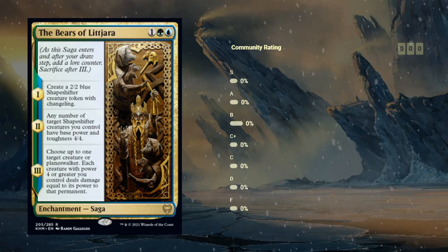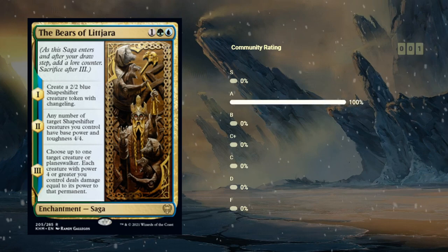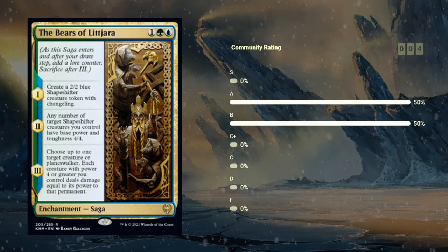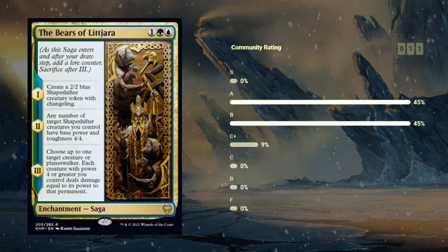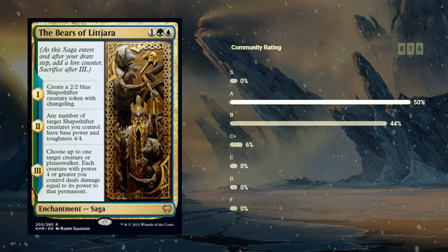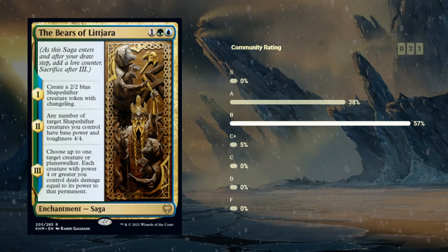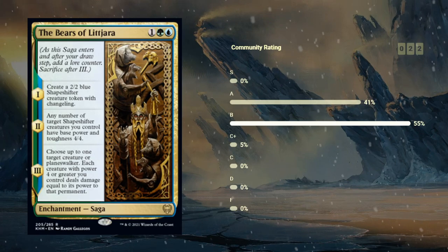Next up we have the Bears of Lejara, a blue-green Saga at rare, which on the first chapter makes a 2/2 blue shapeshifter creature token with changeling. Blue-green is definitely the color combination that cares most about changelings. Then on the second chapter, any number of target shapeshifter creatures we control have base power and toughness 4/4 — so turns all our changelings into 4/4s, which is potentially incredibly powerful. And then on the last chapter, each creature with power 4 or greater we control deals damage equal to its power to target permanent. So assuming you end up with one or more 4/4 creatures by the third chapter, this can be incredibly powerful, all for just three mana. This is fine to run out on turn three, but you can potentially hold it to make sure you've got multiple creatures that can turn into 4/4s.